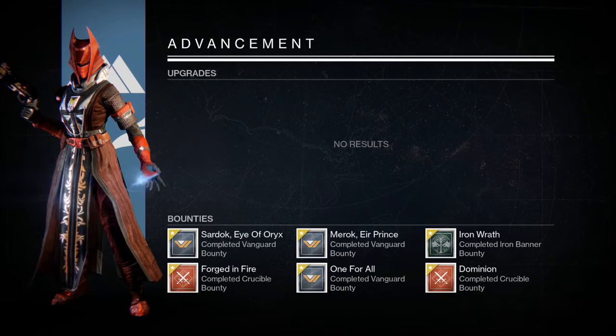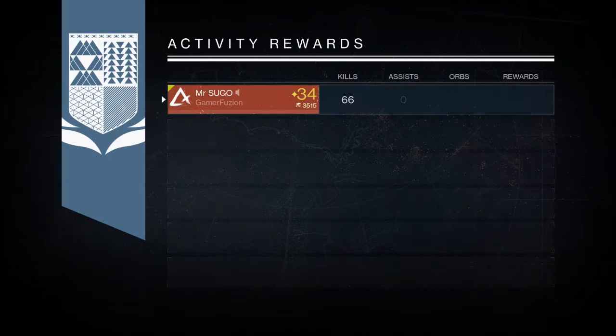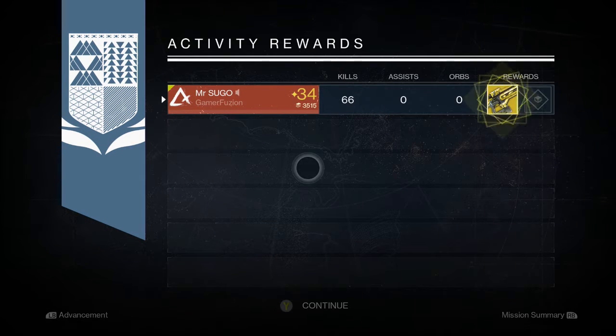My second one was on my Warlock, and as you can see I have a lot of bounties down there because I'm prepared for the Taken King. If you haven't seen it yet, go watch my video 'How to Prepare for the Taken King' — it explains it all. I got a Plan C, so that was another exotic — I got one primary, one special, maybe I'll get another heavy.